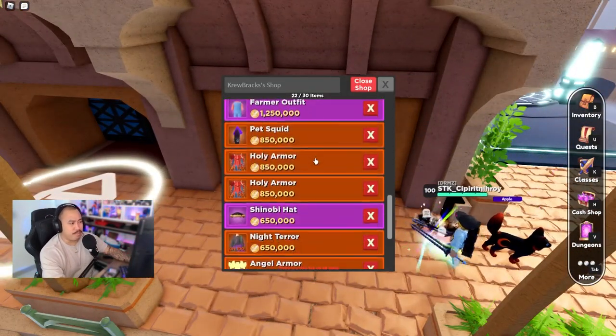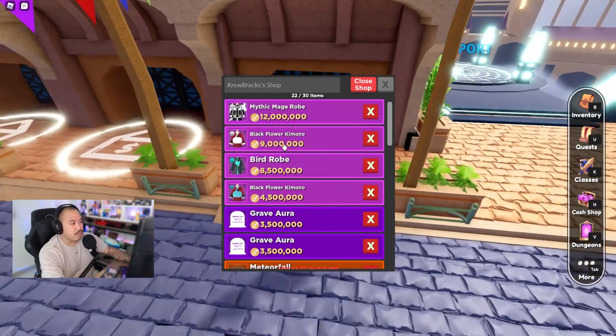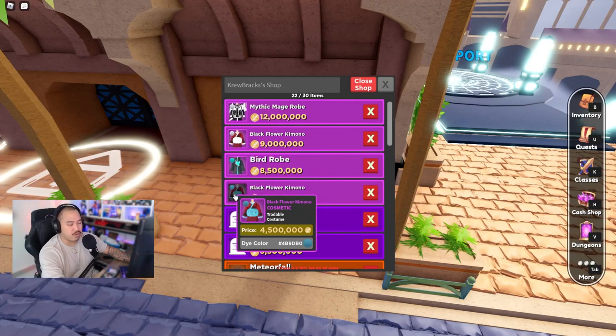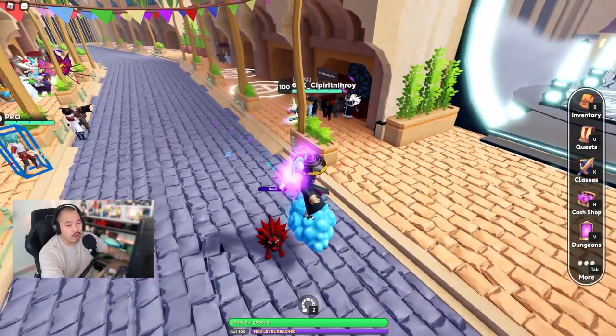So I put stuff in my store and I never overprice, because no one is going to purchase from my store if I overprice. Like this mythic mage robe - I'm probably gonna lower the prices. I'll put this for nine, this for seven, this for six, this for two million, and this for 1.5 million.